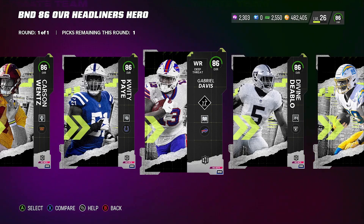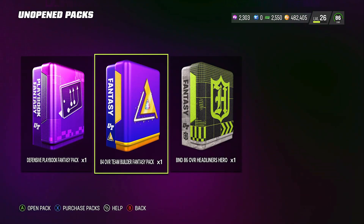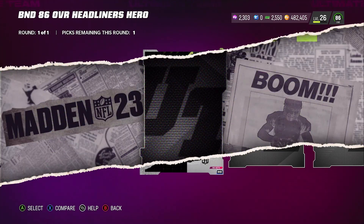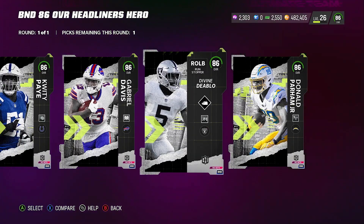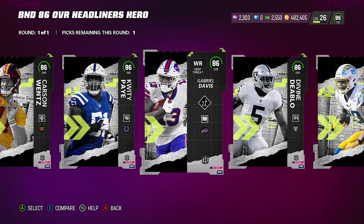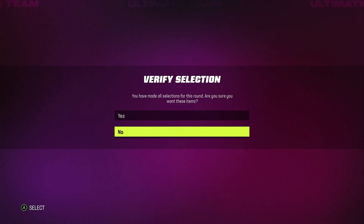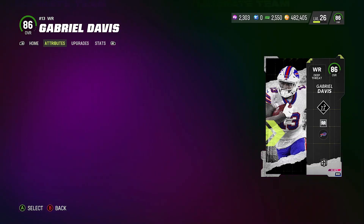I'm actually happy that it is a fantasy pack because I can go ahead and pick Gabriel Davis, who they didn't give me before. I'll use him — they have like short route apprentice or whatever. The reason I didn't have him is because they gave me two Divine Diablos. I backed out, but here we go — they gave me two of those. So I'm going to go ahead and pick up Gabriel Davis.